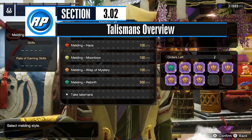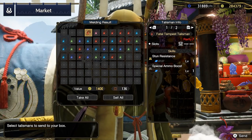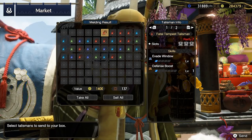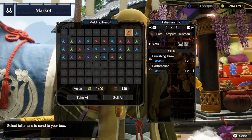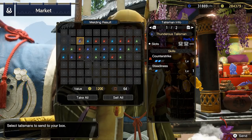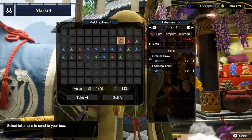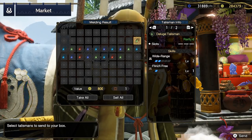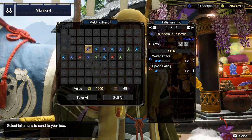You'll also gain access to the Melding Pot from the merchant in high rank. At the Melding Pot, you can use monster materials to meld Talismans. Talismans are a way to incorporate extra skills into your build, just like decorations. Unfortunately, these skills are all randomized at Talisman creation with very little ways to influence the skills that you get. You should use some of your extra monster materials and Kamura points to craft a few Talismans as soon as possible.